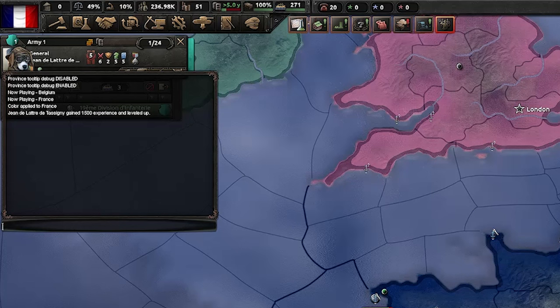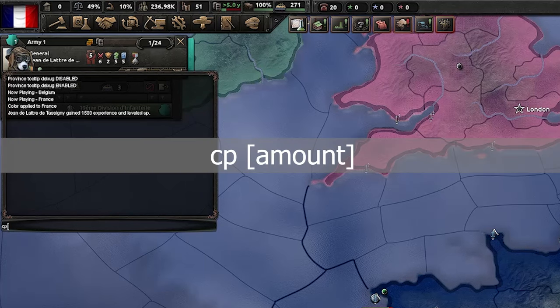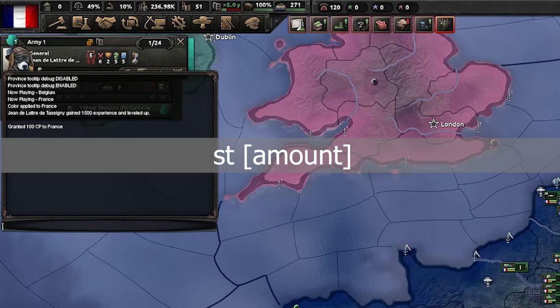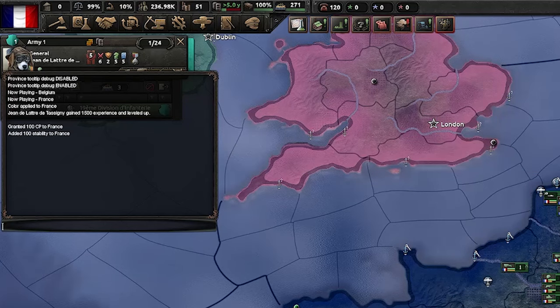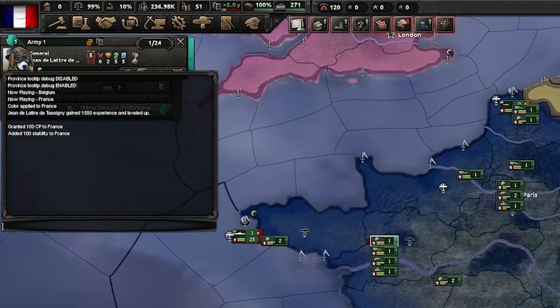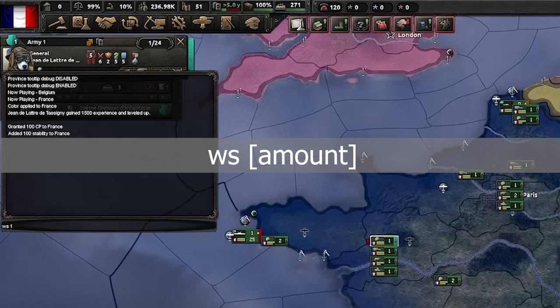These next few commands are quite straightforward to use. The first is 'CP' for combat power, followed by the amount you wish — you can see I have received 100 combat power. Following on from this we use the command 'ST' for stability. Again you enter the amount you wish, but this one has a max of 100 and you can see my stability has jumped up. Next is 'WS', again using an amount, and this is for war support.